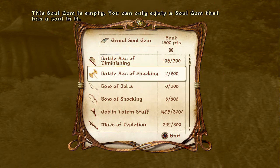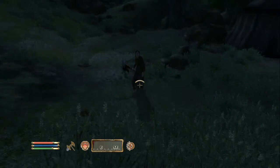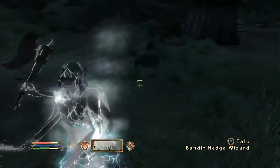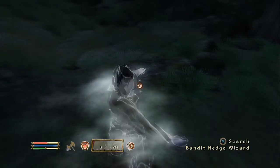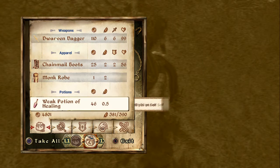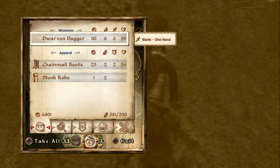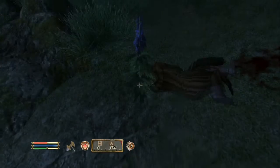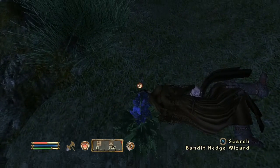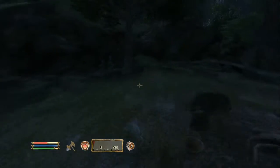Two grand soul gems. Where'd she go — get over here. This is going to hurt you. She's healing herself. Blood skill — ooh, Dwarven Dagger. Chainmail boots. I'm fine without those. I'm fine without the Dwarven Dagger too. I can't seem to search the plant. There's more plants here — that's good.